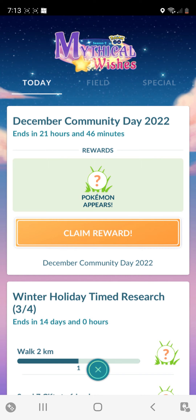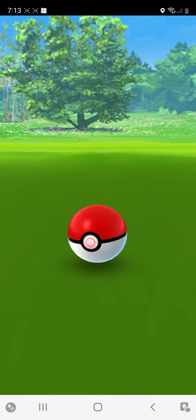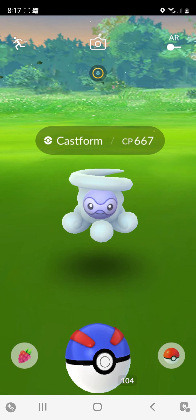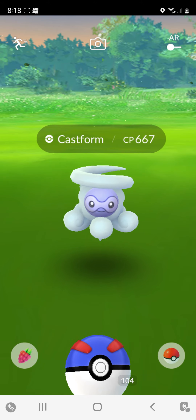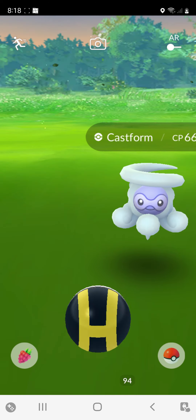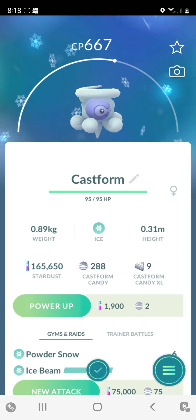Oh, there are cocoabras outside - I don't know if you can hear them. A Litwick! It sounds like there's a group of them - a group of cocoabras. That's actually really exciting to me because I don't have one of these. I don't live in an area that snows and I haven't been to a snowy area in a long time, so I don't have a Snowy Castform. That's actually really, really exciting! That's so cool - I'm really happy about that.